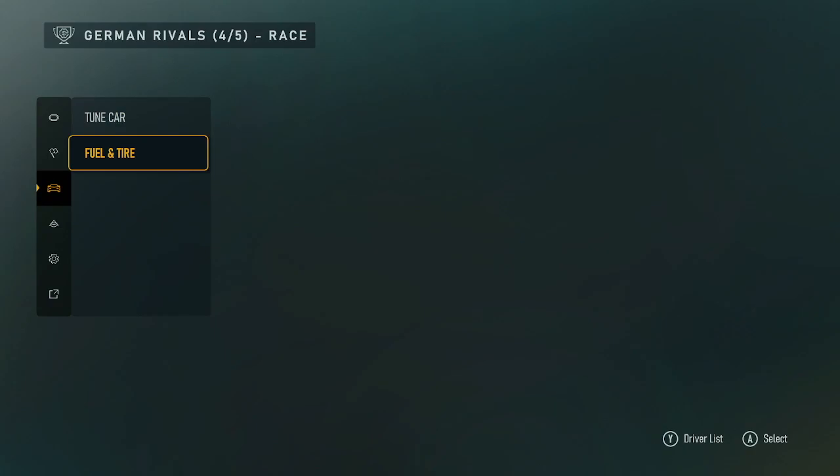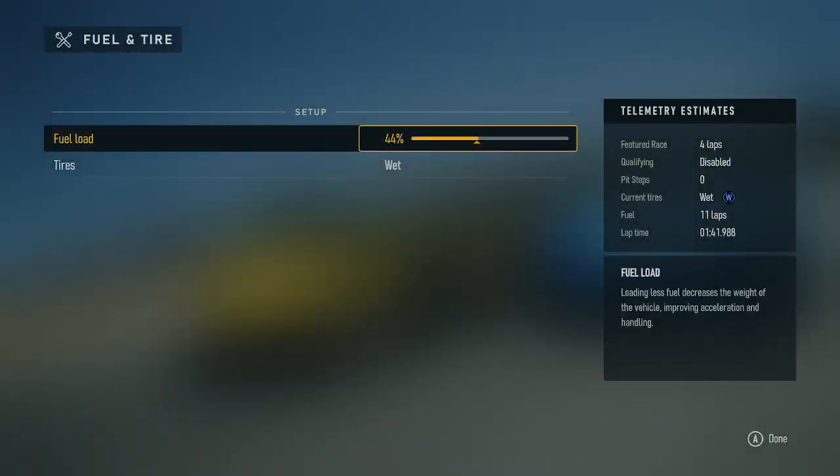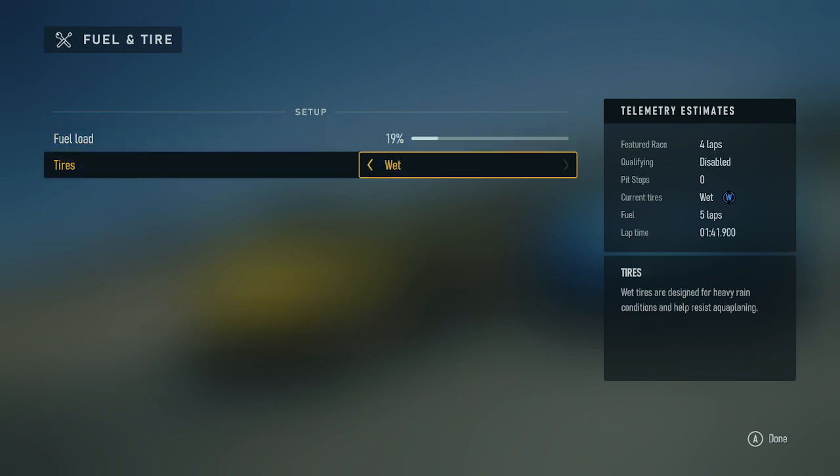Fuel and tire. Fuel load: 44. Telemetry estimates fuel: lap time 43. Telemetry: 28. Telemetry estimates fuel — 7 laps, lap time 01:41.932. Pit stops: 0. Featured race: 4 laps, qualifying disabled. Fuel estimates: 6 laps, lap time 01:19. Fuel: 5 laps. Tires: wet — wet tires are designed for heavy rain conditions and help resist aquaplaning. A button done.